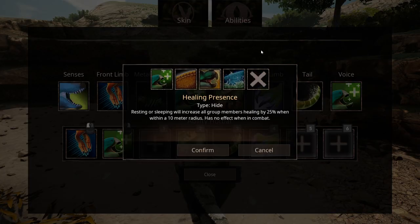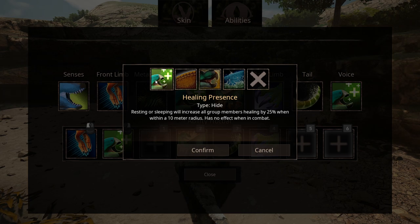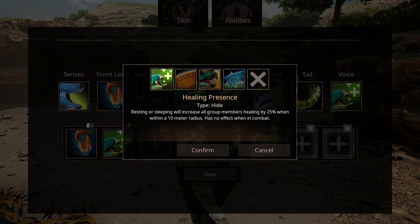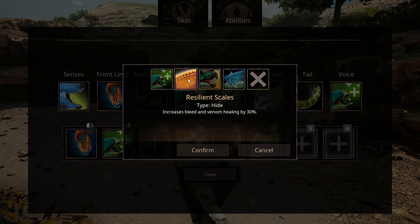When it comes to Hide, the Lambiosaurus has 4 different Hide abilities. First is Healing Presence — resting or sleeping will increase all group members' healing by 25% when within a 10m radius, and has no effect when in combat. So basically when your group is in combat, you cannot just sleep in one corner and heal your teammates. You need to not be in a fight in order for this particular passive to happen.